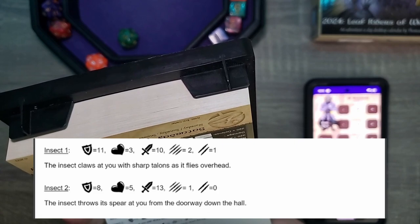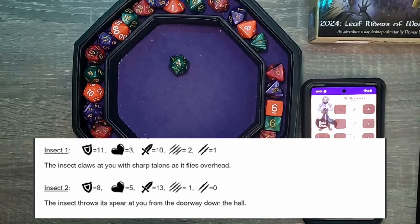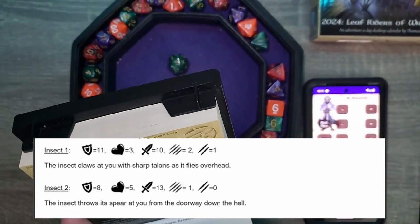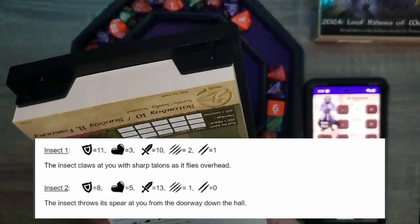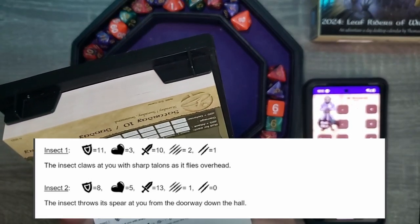Alright, insect one. The insect claws at you with sharp talons as it flies overhead. 19 plus three — 21 or 22. We hit! Let's do some damage — it's a D8. We just need two. Five! We just needed three, that one had three health. But five — that one is destroyed.